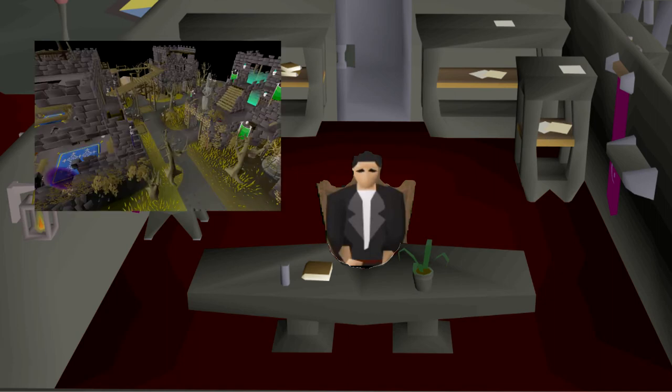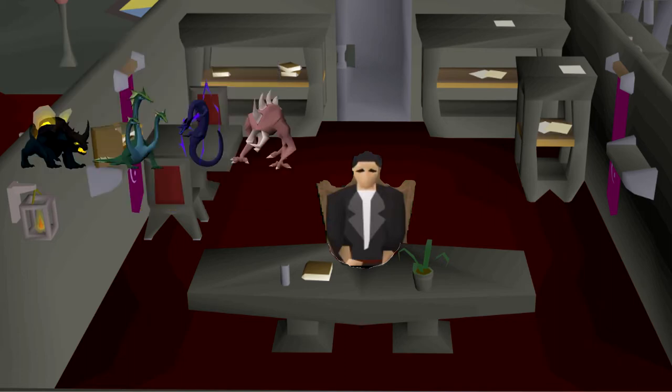Getting to our first story of the night: today's news post is on Poll 71 in the Ferox Enclave update. The first changes from Poll 71 are here. Jagex will be releasing new Superior Slayer creatures in a Quality of Life update. The new creatures are the Spiky Turoth, the Shadow Wyvern, the Guardian Drake, and the Colossal Hydra. They will have a chance to spawn their Superior Forms whenever you're doing a Slayer task.